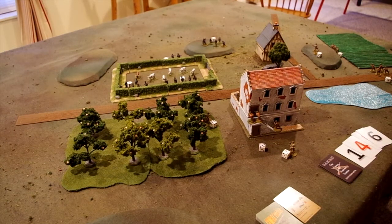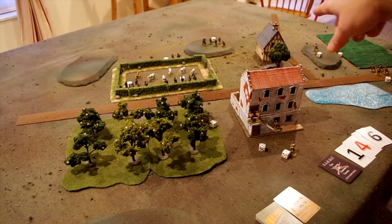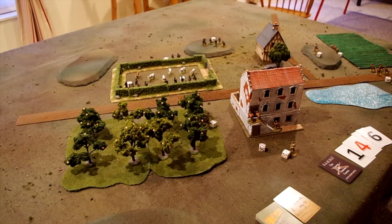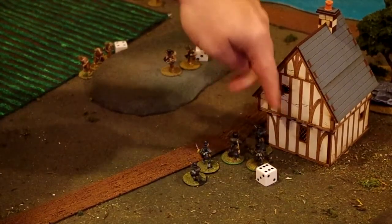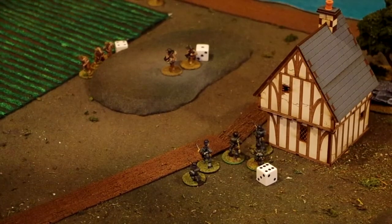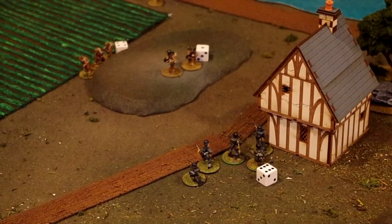The next card drawn from the activation deck is a six. There are two teams with sixes for their command dice: the reconnaissance team here in the orchard, and the German unit behind that building out there. They can't see or interfere with each other, so the German player and the US player can act at the same time. The US player moves his reconnaissance team to the edge of the orchard to perhaps call artillery on the Germans behind the hedges. The German team behind the building fires with two soldiers and moves the others, scoring two stuns on the recon team up on the hill.